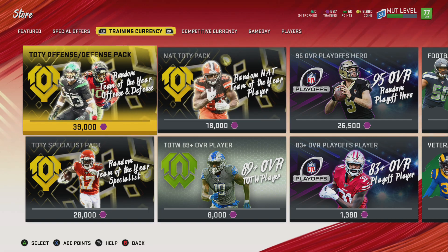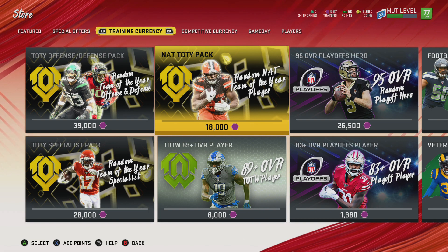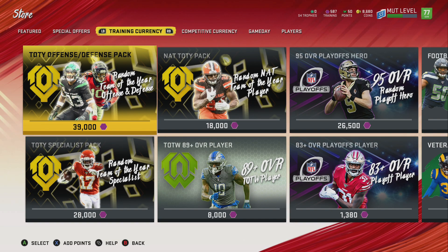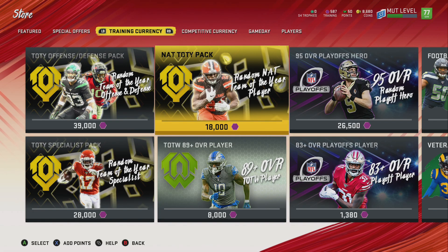It is random, so it's not guaranteed like a fantasy pack like the solo challenges, but you still get something decent. If you do not want to spend 39,000 training, you can spend 18,000 training and you do receive a 95 plus overall player. This one is a 96 offensive or defense, so it's going to be a 95 overall Team of the Year player — which means it can be the specialist, offense, or defense. So you could get Patrick Ricard, the kicker, punter, stuff like that. It's not guaranteed that you get Nick Chubb or the top offensive or defensive players — just a random 95 overall player.